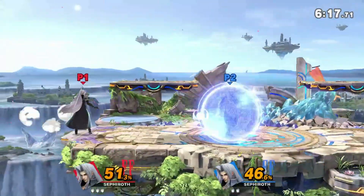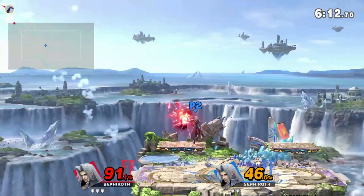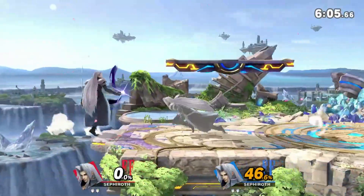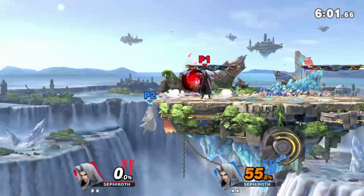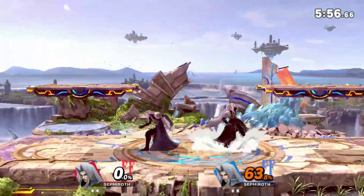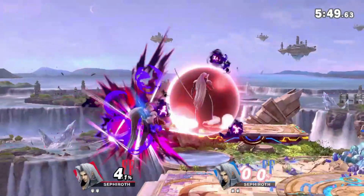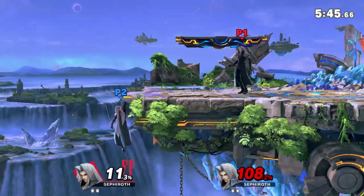Going into his tilts - nothing super exceptional. F-tilt is actually pretty decent, fairly fast, and pretty strong - it can kill at like 90 if you get the sweet spot. Down tilt is kind of like Cloud or Mega Man's down tilt, nothing special, nothing terrible, good for low profiling. It slides under opponents and pops them up, which is very good for juggling.